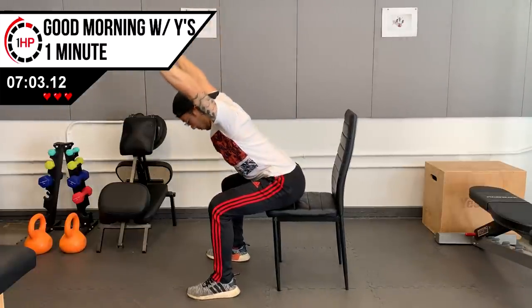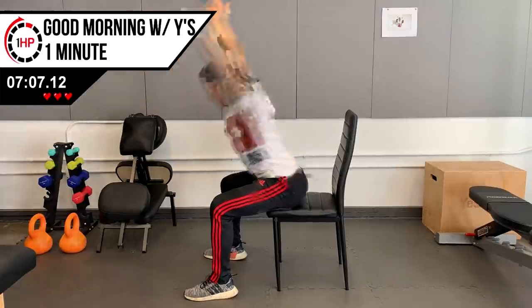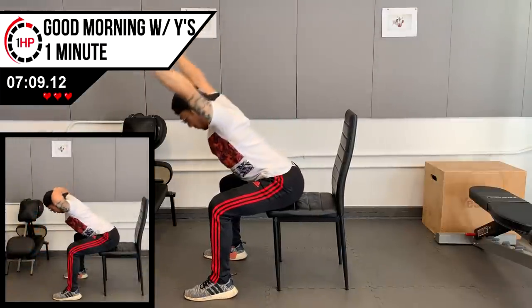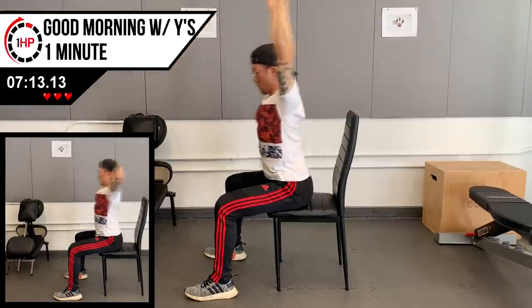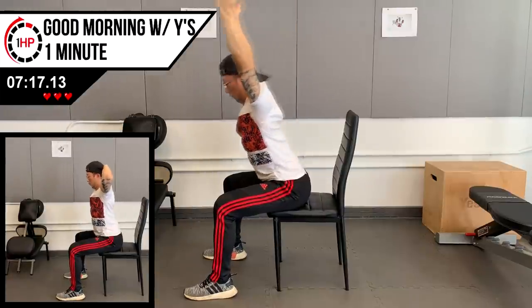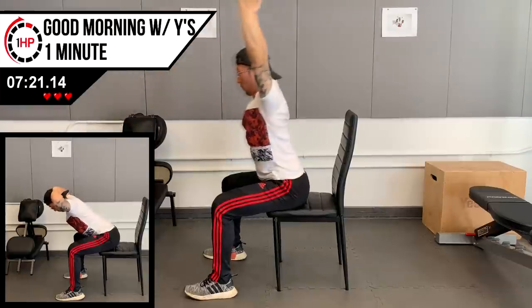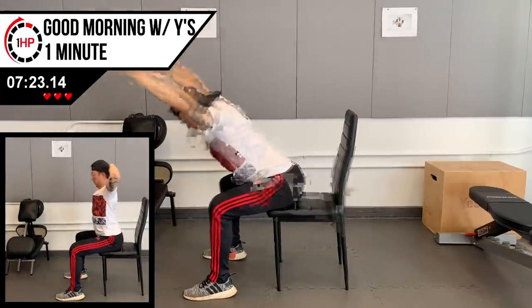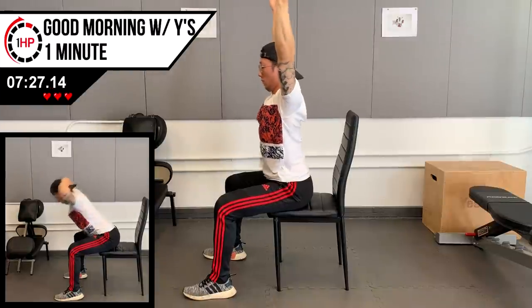Now that we've worked on your mid-back mobility, we want to work further on your shoulder postural muscles and trunk control. Sit back down on your chair and move to the edge of the seat. Bring your arms into a Y position, squeeze to hold your shoulders back, and maintain your arms in the plane of your body. Keep your lower back arched and lean forward. Move slowly down and back up and repeat this for one minute.